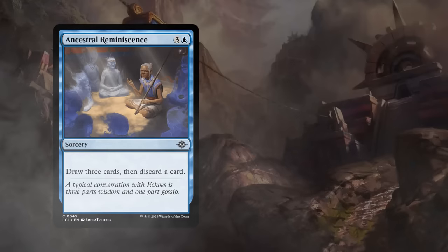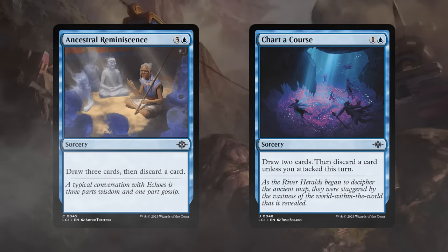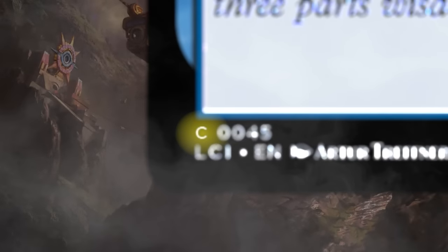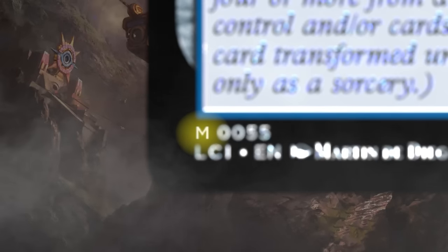Before we get started, if you're having trouble discerning the rarity of cards based on the set symbol, you can always check the bottom left corner of each card to figure it out. C stands for common, U for uncommon and so on.